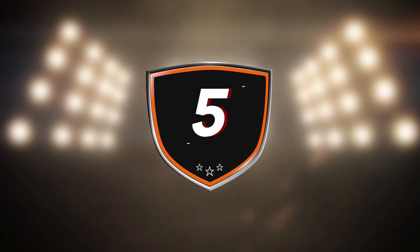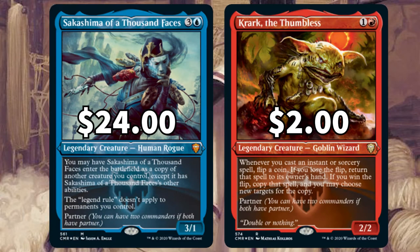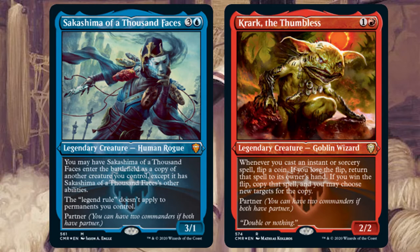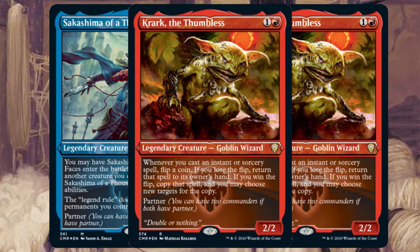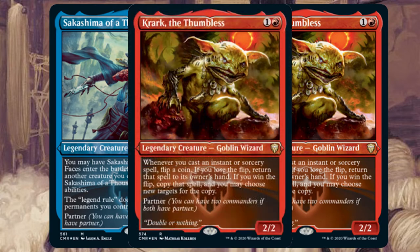For the 5th best Commander Legends partner pairing we have Sakashima of a Thousand Faces and Krark the Thumbless. This is already quite the popular pairing and I can see why. With Sakashima out on the battlefield the legend rule doesn't apply, meaning you can have several copies of Krark. Get them both out and play cards like Spark Double — another Krark. Throw down a Glasspool Mimic — another Krark.